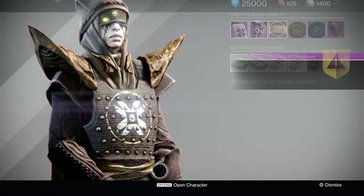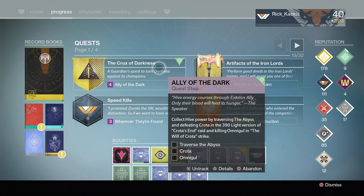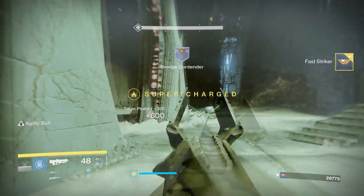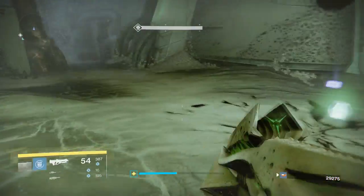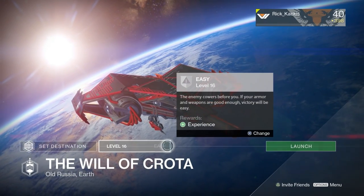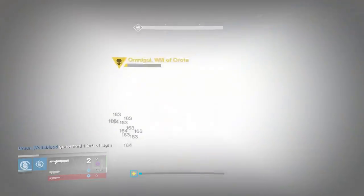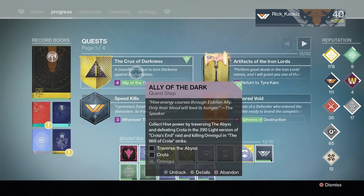This step consists of three things: firstly, Traverse the Abyss; secondly, Kill Crota; and thirdly, Kill Omnigal. Traverse the Abyss means completing the first part of the Crota's End raid, and killing Crota means completing the last part — so those two steps condense into beating the 390 light version of Crota's End, either normal, hard mode, or the featured weekly mode. Killing Omnigal, however, just means killing Omnigal — I loaded up the level 16 Will of Crota strike and that still counted when I killed Omnigal.